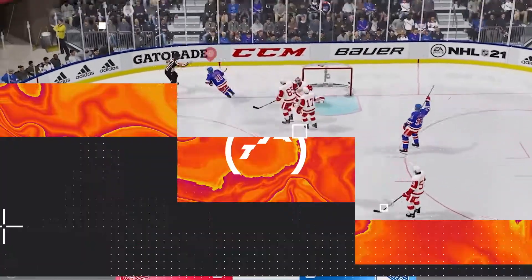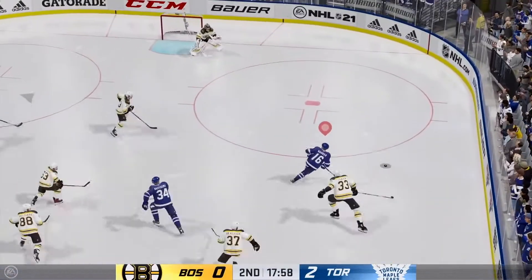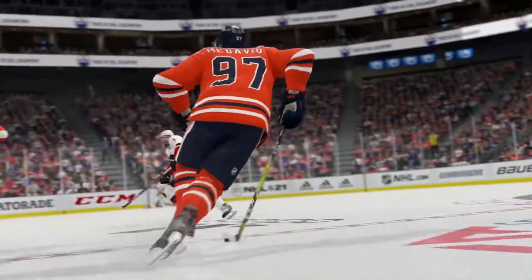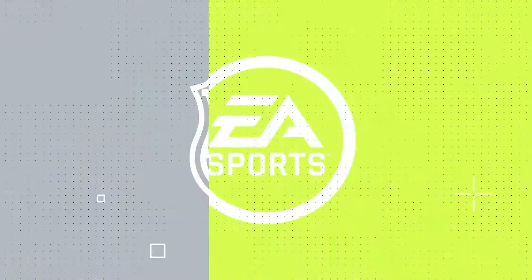This is especially useful when your opponent is playing the trap or aggressive on the blue line. We've also given you the ability to fine-tune your skating aesthetics down to the inch, so whether you want to look like McDavid, Ovechkin, or match your own personal style, it's all in your control.